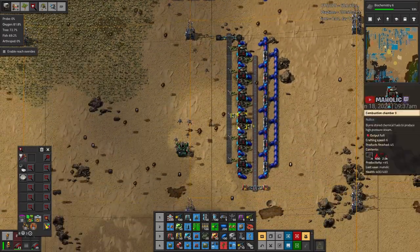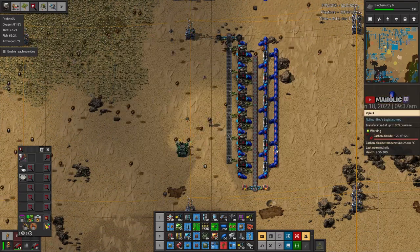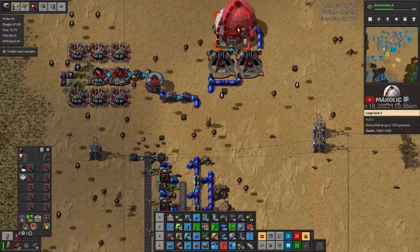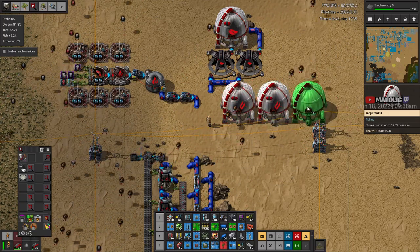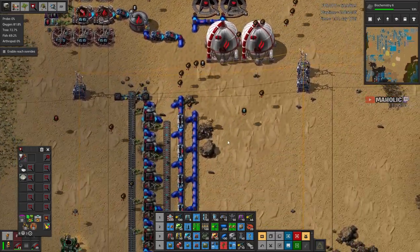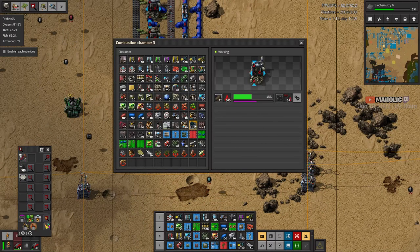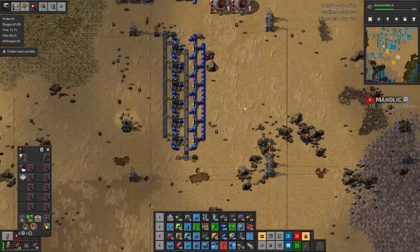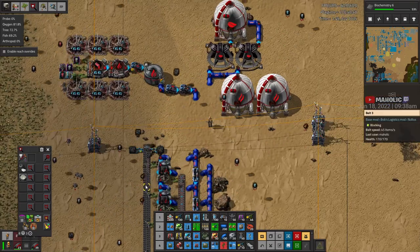There's enough to supply three of these. We've actually got too much sulfur dioxide now. I see what's happening — I need a pre-buffer and a post-buffer. It's all going, and it's draining. That's a successful graphite factory.